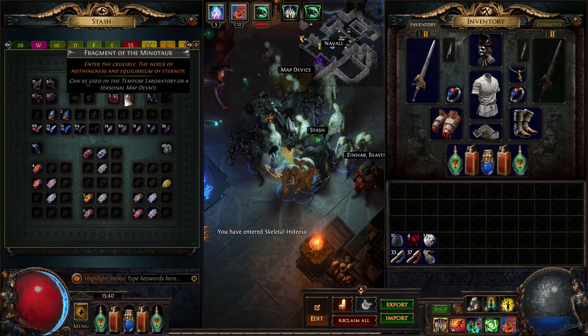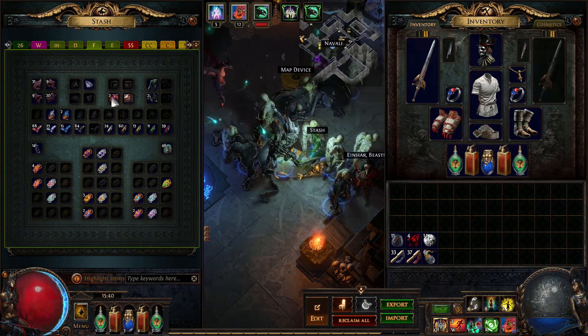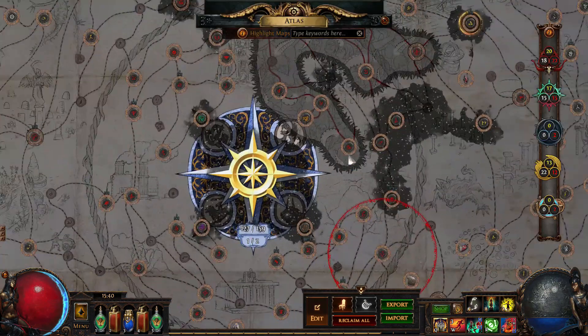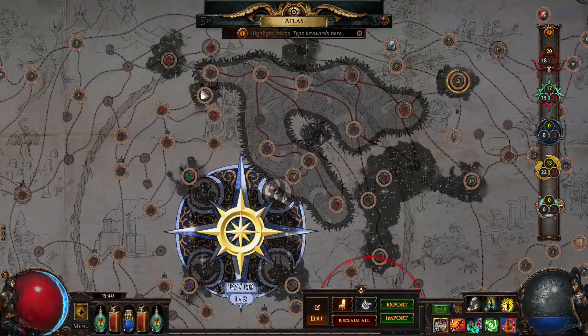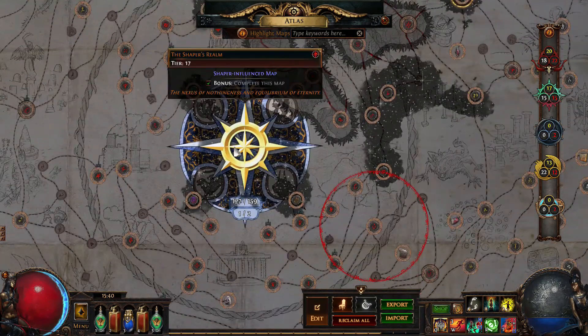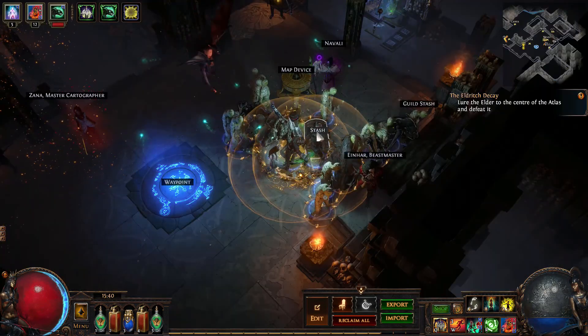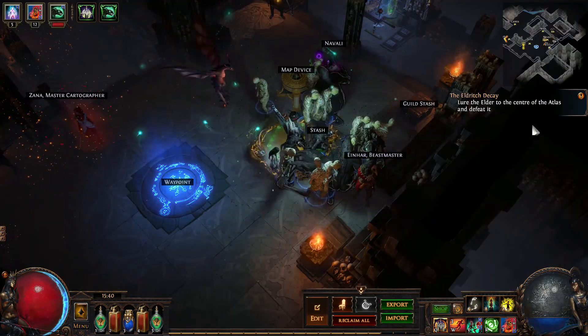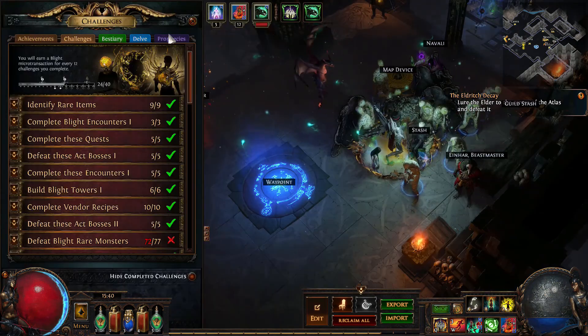I've self-farmed some fragments - two Chimeras. On my atlas I just need to spread influence to red maps and then to the middle of the atlas, then I can face Uber Elder. I haven't done that yet - you can see 'Lure the Elder' - but I have 24 challenges. Let's go over them.